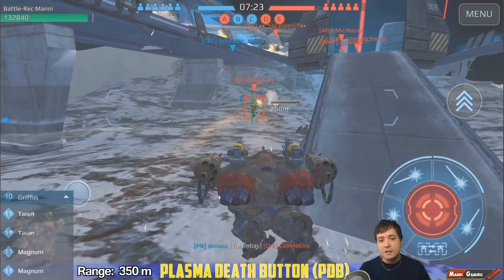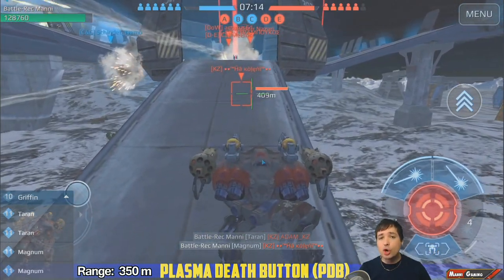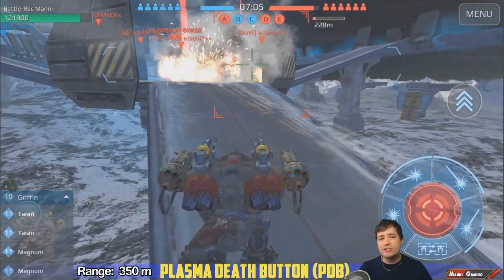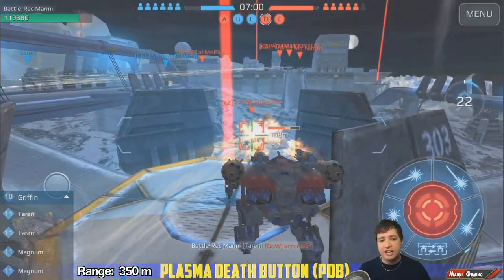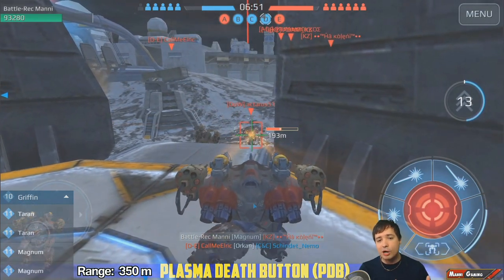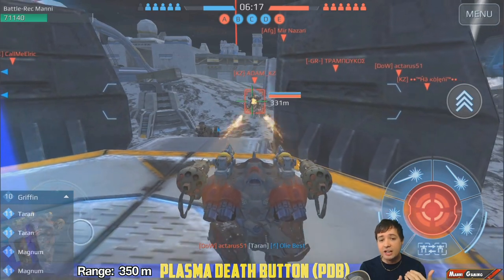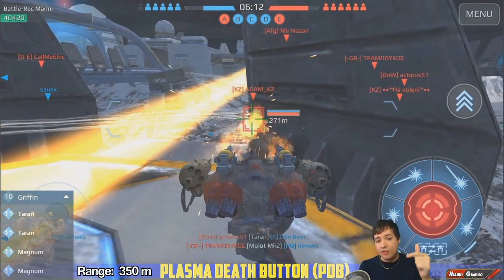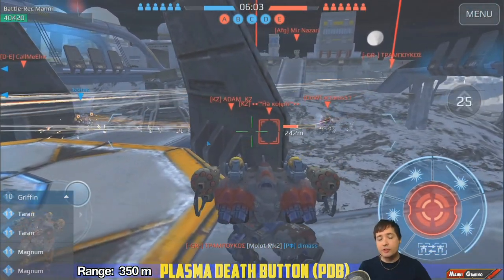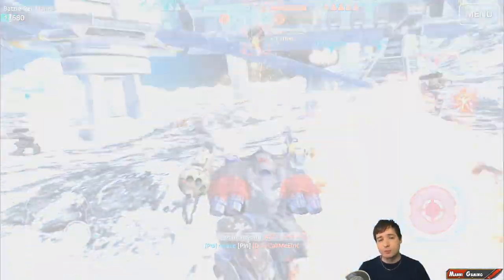The Plasma Death Button is next, and this is officially the one with the highest DPM — damage per minute. You have so much firepower with the Tyrants and Magnums, and you bypass energy shields entirely. This is the ultimate counter to anything with energy shields. With Orcans and Piñata you have higher short-term alpha damage, but that firepower ends after five seconds and then you're reloading. The Plasma Death Button maintains a very high DPM over the entire time, which is what makes it so powerful.